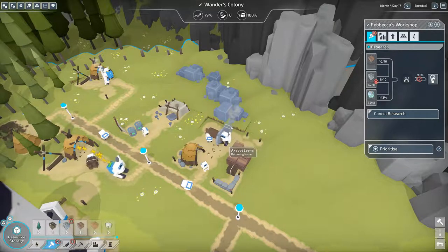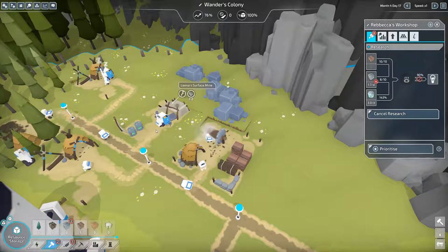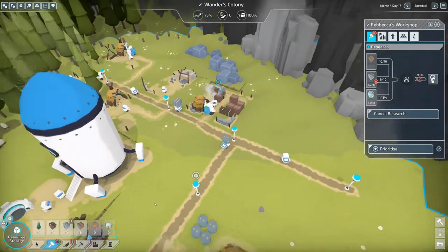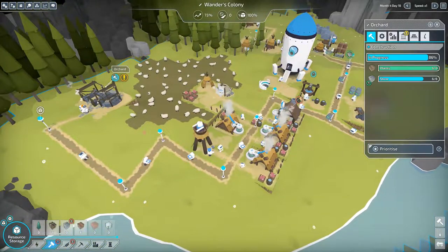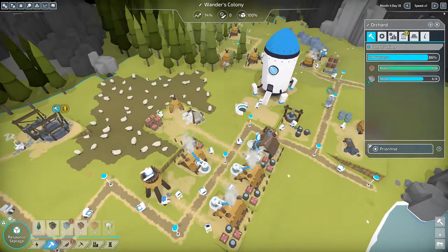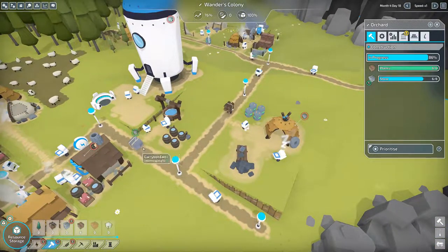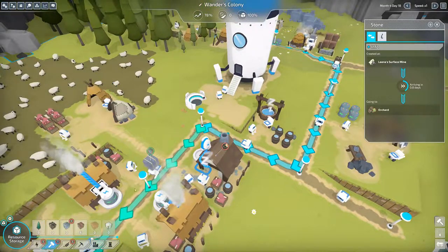Should I build another stone mine? But then I'll be really hurting for energy. If I build another surface mine I'll be really hurting for energy, so it's probably best to hold off. Still waiting on two more stone — here comes another one, slowly making its way.